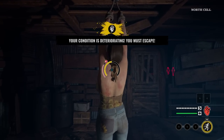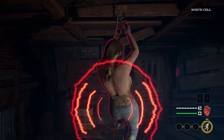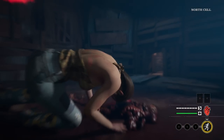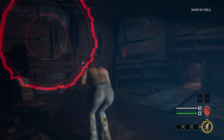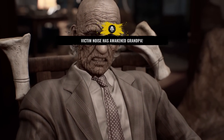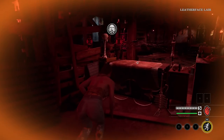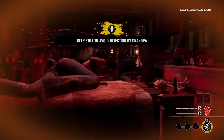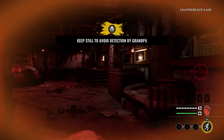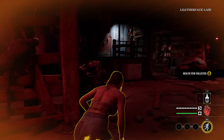Game number three. We're one and one right now — we won the first game, we lost the second game. Let's see if we can win the third game. Playing as Julie this time on the Fountain House map. All three maps in one video again — three maps, three games. The plan is I'm going to get one unlock tool and one healing kit and jump out the window.